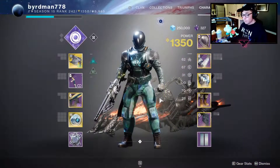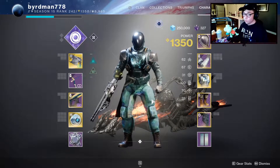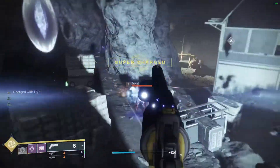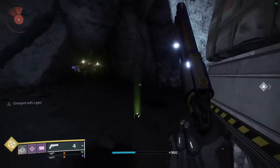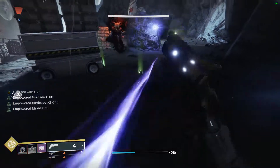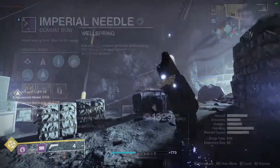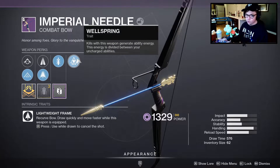I'm not really going to cover specific weapons on this build. What's great is it doesn't have any specific weapon restrictions — I can essentially use whatever I want because of the well mods and the synergy from our class. That said, something like Wellspring on my Imperial Needle will be beneficial because it helps generate ability energy back as you get kills with it, so if I'm close to getting a grenade I can pull it out, do a headshot, and have my grenade back almost instantly.